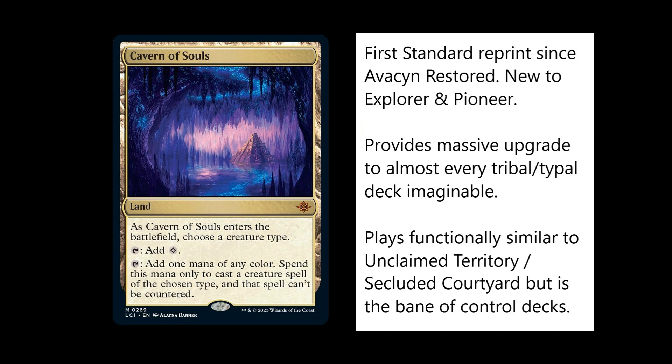This is a very exciting addition to the format. I thought I'd talk about it now before I do my traditional top 10 cards when we see the full spoilers from Ixalan, but I imagine this will be at or near the top of that top 10 for sure. I've been wondering for a while whether they might start reprinting some cards that used to be good in Modern into Pioneer, now that those cards have been power crept out — like Dark Confidant, Snapcaster Mage, that kind of thing.